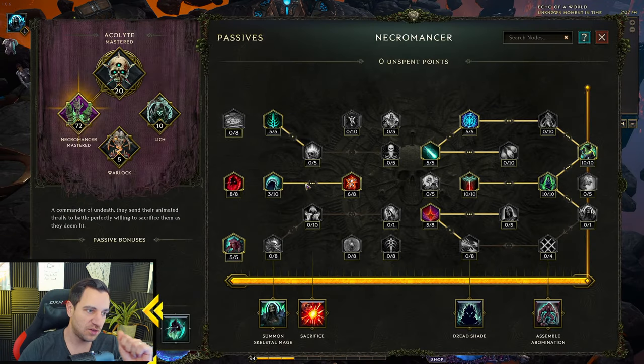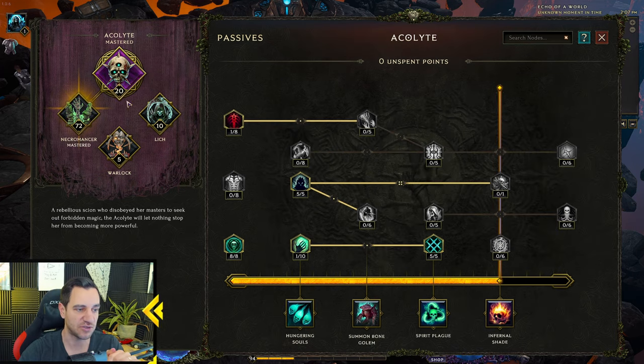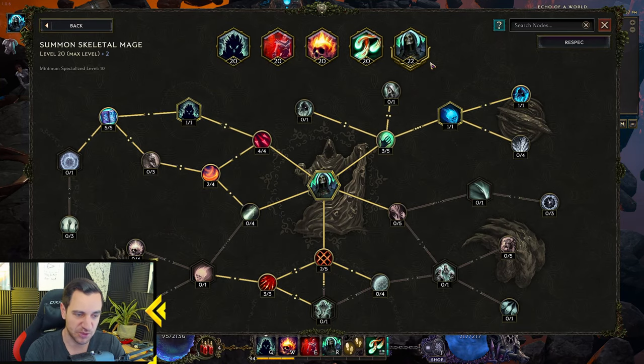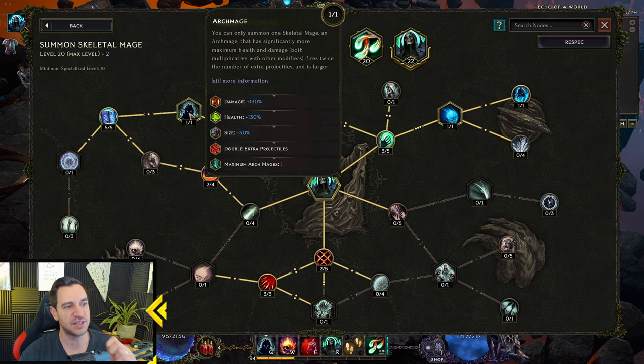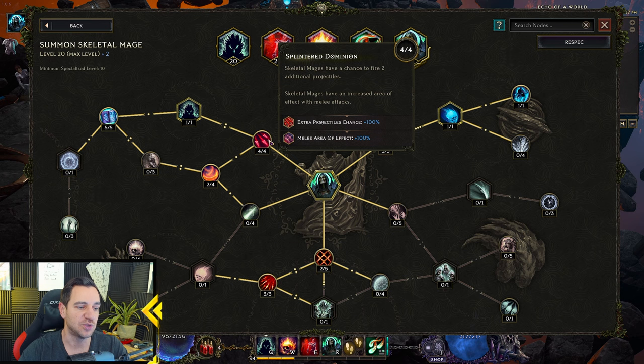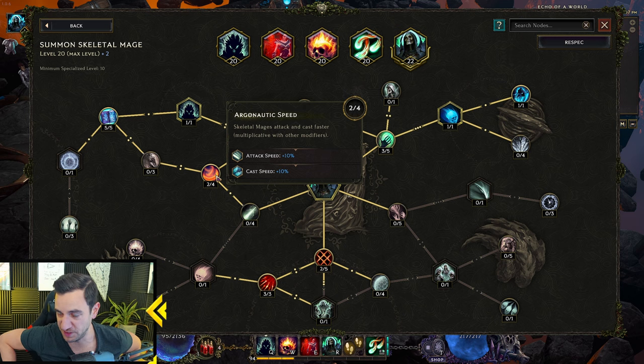Let's check the passives. The key thing is minion damage, but especially minion critical strike. Let's check the skills first so we know what's going on. Skelly mage — this is the first one you want. This right here is the key thing: the Archmage. You can only summon one skeleton mage — an Archmage that has significantly more maximum health and damage, fires twice the number of extra projectiles, and is larger. So this is the chief, he's the king, the king mage, the Archmage. More projectiles is great because the more you shoot in an AoE, the more damage you also do. And this — if you can go for it — but you most likely can't because I have 22 points in the Archmage due to my item.